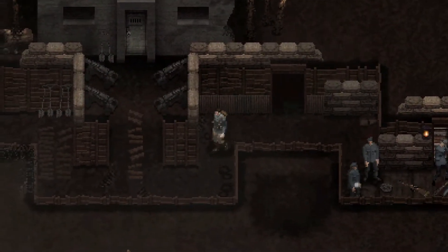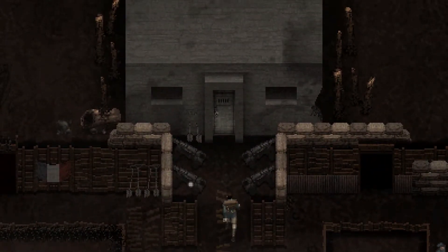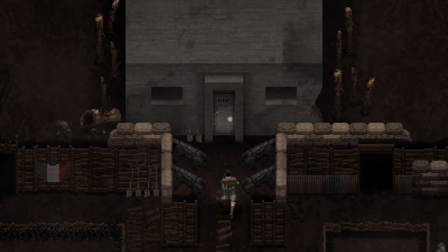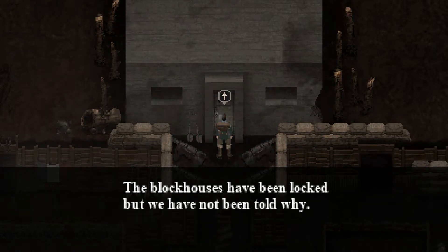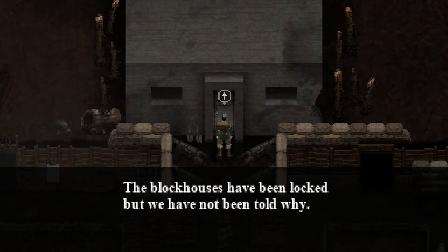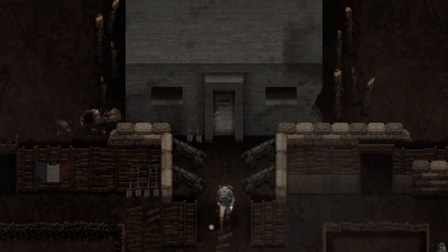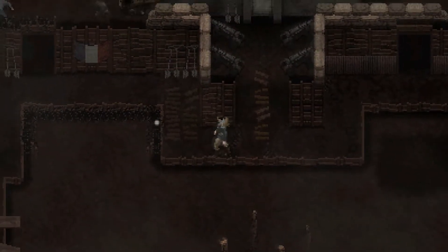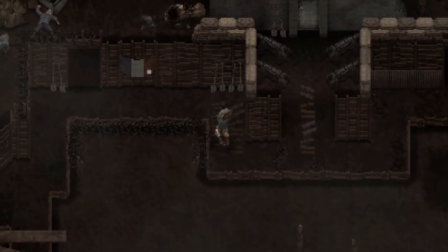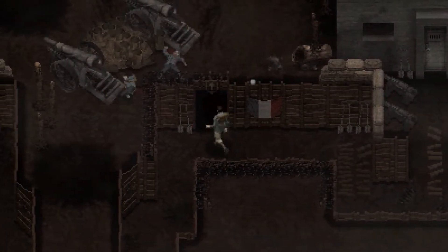This must be a bunker. The door won't budge — the blockhouses have been locked but we have not been told why. A key is required. So let's look for a key then.